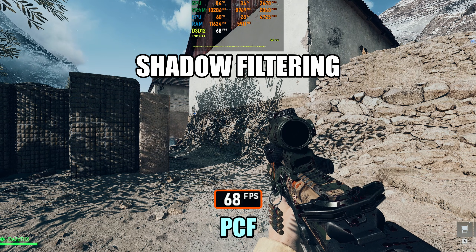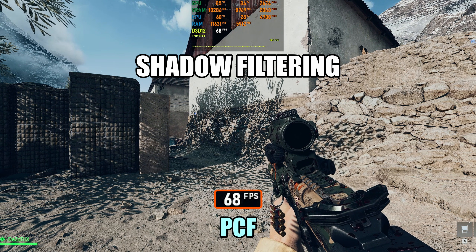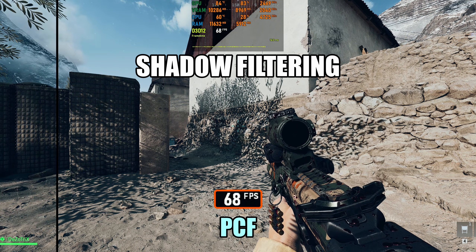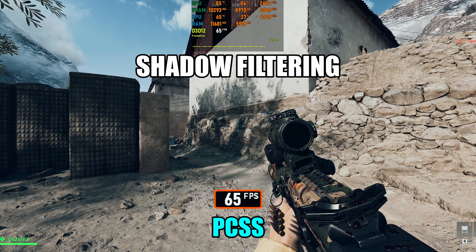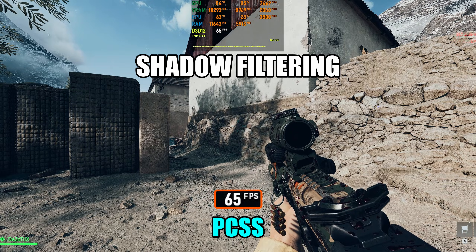Shadow Filtering lets you choose between PCF and PCSS — this one is really personal preference. PCF gives sharper, cleaner shadow edges, while PCSS (an NVIDIA GameWorks technology) softens shadows for a more realistic look based on distance. When using PCSS compared to PCF, the performance drop was roughly 4.4%.